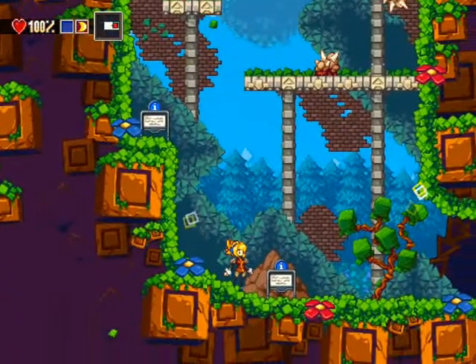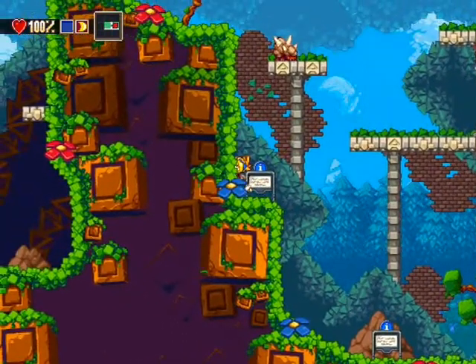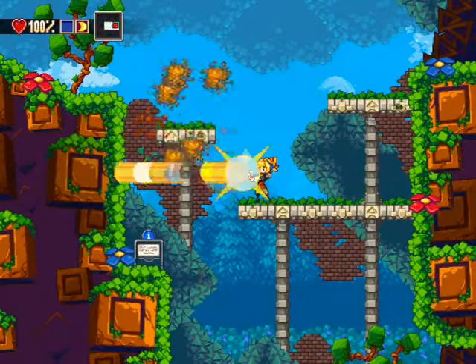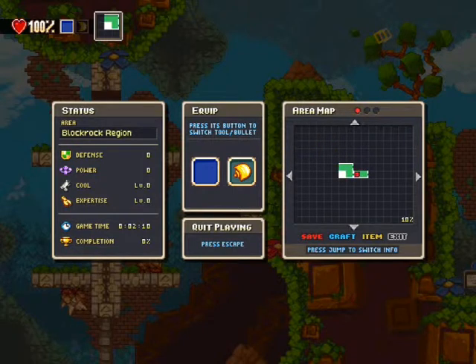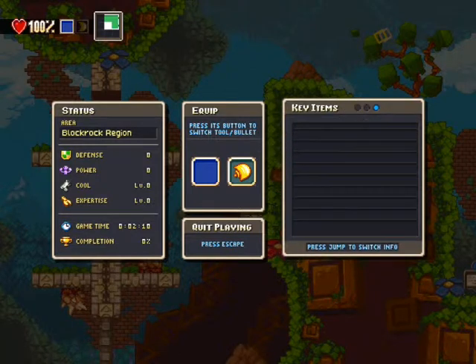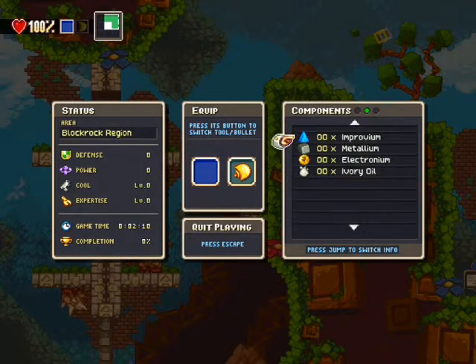On dirige ce petit personnage qui est en fait un ingénieur. Au début, on ne sait pas trop ce qu'il se passe, on a été réveillé par une explosion. On a un pistolet, on peut sauter. On a aussi un inventaire avec une carte qui fait très Metroid. À gauche, on a tout ce qui est défense, power, expertise. Dans le jeu, on aura un système de craft, c'est-à-dire qu'on va pouvoir récupérer des objets comme de l'improvium, du métallium, et ces objets vont nous permettre d'augmenter les capacités de notre personnage. Un petit côté RPG vraiment sympa.